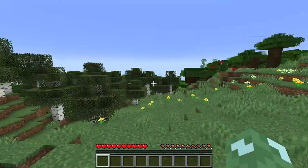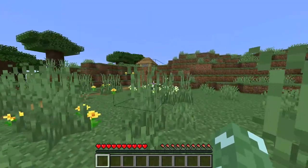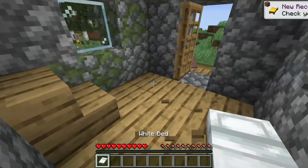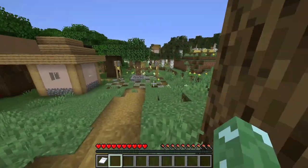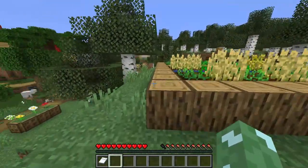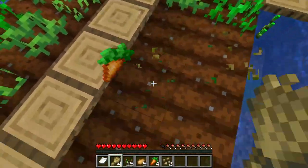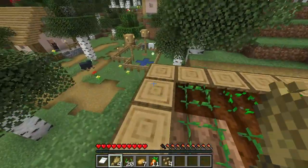Ordinarily, when you start a Minecraft world, the first thing you would do is punch down a tree. But considering there's a village right here, I might raid it first and see if there's anything useful. I was hoping for a bed, and yeah, there's one right in this first house. The houses all just appear to have beds in them, so there doesn't seem to be any with a chest. But I do see some crops here, so I'll gather these up. It does look like we've got all the key ones we need, even beetroot, which is pretty useless aside from trading with villagers, of course.